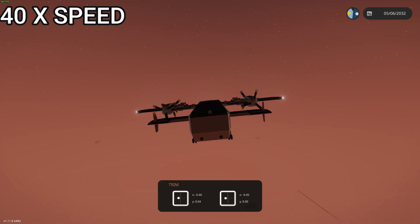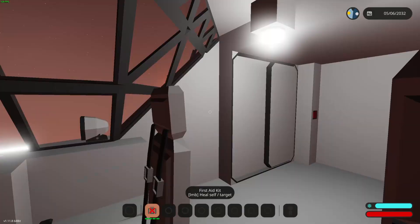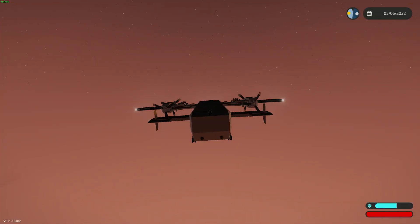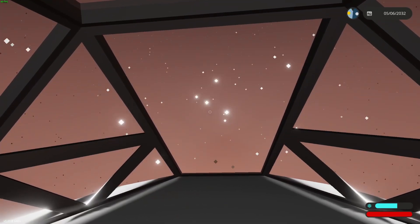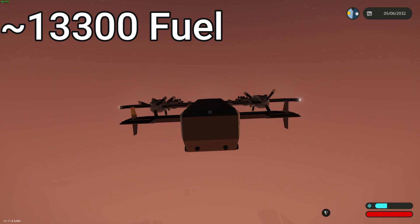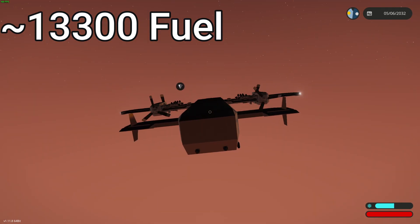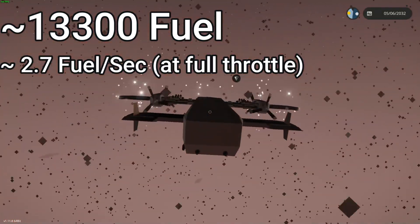With one fatal flaw: in my haste to do the final flight, I accidentally left on infinite fuel, which had been turned on for some testing. So rather than redo the flight immediately, I did some math and testing. It turns out the aircraft has approximately 13,300 units of fuel, and I timed how much this went down over 15 seconds. The engines use approximately 2.7 units of fuel per second.